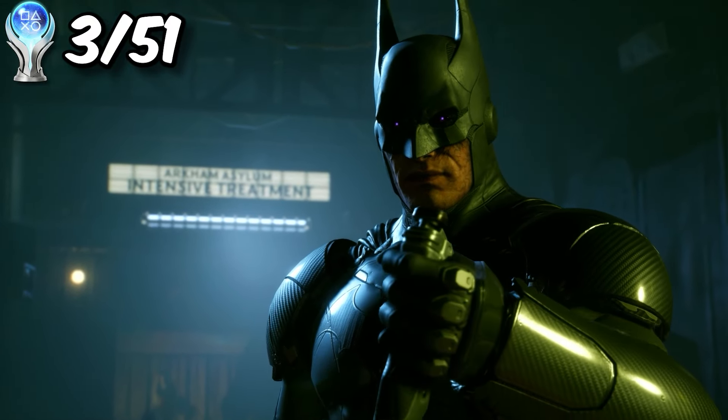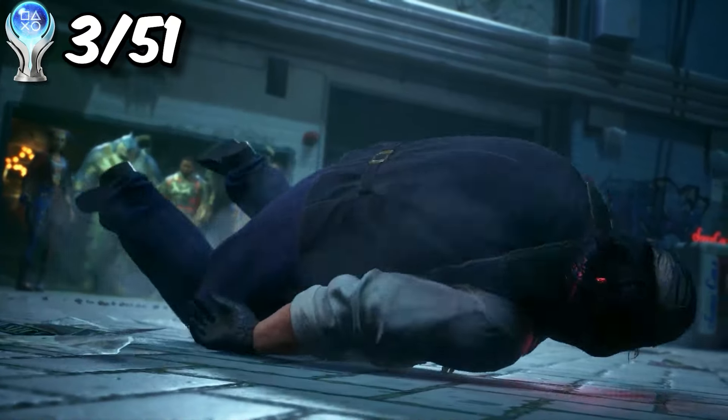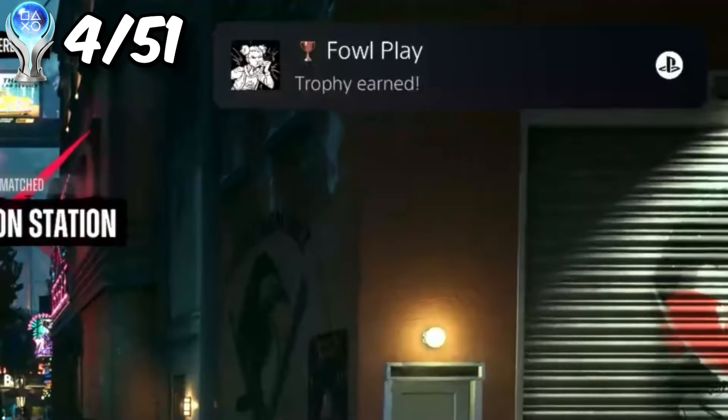After we got rolled by the corrupted Giga Chat Batman, we are now going to capture a Pokemon called Penguin. He will craft weapons for us. That's pretty much it.